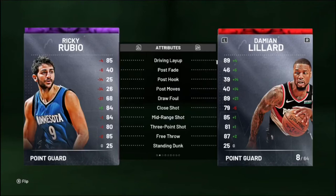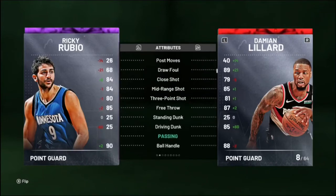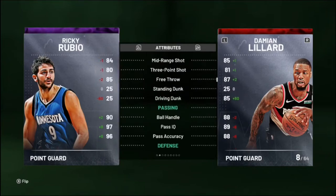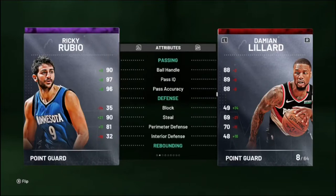He has an 84 mid-range. He can't post-score or anything, but I don't expect him to. He can't dunk whatsoever — Lillard can do a little bit of dunking, but Rubio can't. Look at this ball handling though: 90 ball handling. 97 and 96 pass IQ and accuracy, respectively. His defense is really good too. He has a 90 steal, which means you can just spam that steal button. Perimeter defense is an 81, which is not bad.